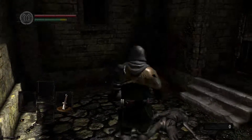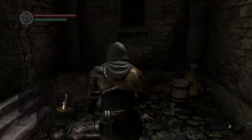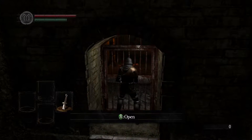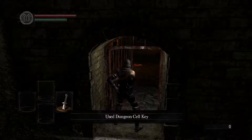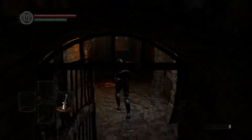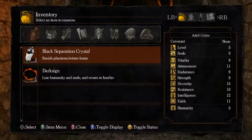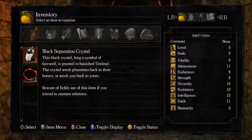I'm going to go for more of an agile build; usually I go for a strength build. I've already picked the key up from the magic dude who dropped it down, and I'm going to make an actual effort to focus on the story this time around, because usually I'm all about mechanics. We're going to be doing a little bit more on the lore side — kind of Epic Name Bro style, you know what I mean?